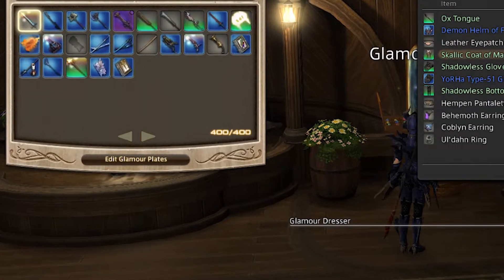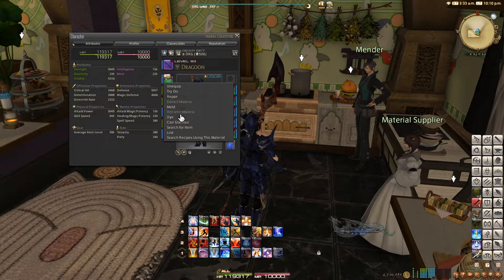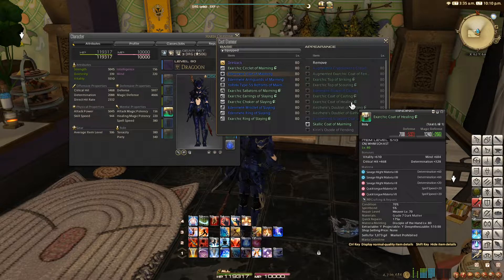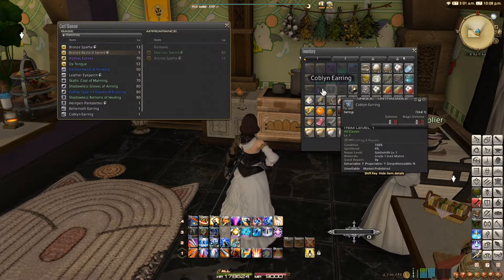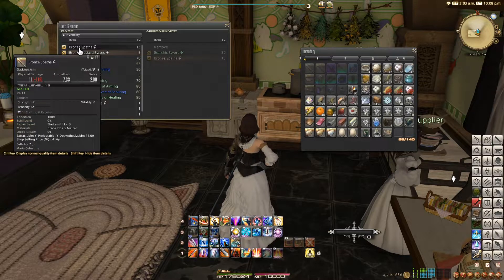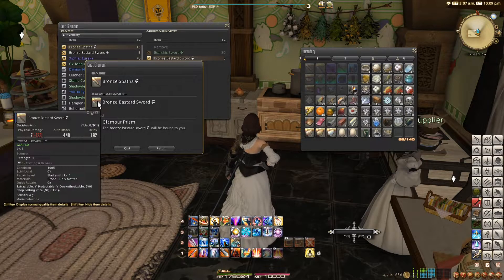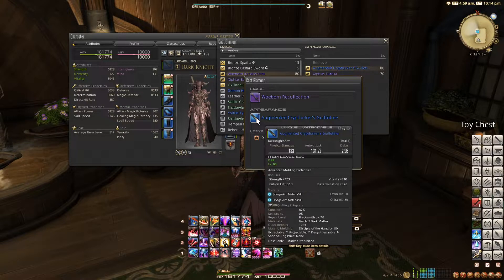This may seem like a lot at first, but if you start collecting gear, you'll hit the wall sooner than you think. In the simplest terms, you must be able to wear the gear that you are glamouring. So you cannot glamour a White Mage robe onto a Dragoon's armor, for instance, and you cannot glamour any gender- or race-restricted gear that you could not normally wear. Also, the required character level of the item you wish to change the appearance of must be greater than or equal to the glamour you are casting on it. For example, you cannot make a level 10 gladiator sword look like a level 25 gladiator sword, or a level 50 White Mage boots look like a level 52 pair, but you can make a level 80 Dark Knight sword look like another level 80 or lower Dark Knight sword. Item level does not matter for this.